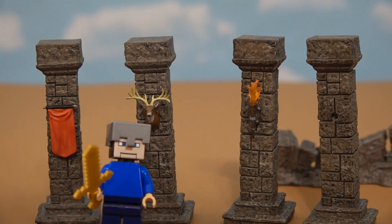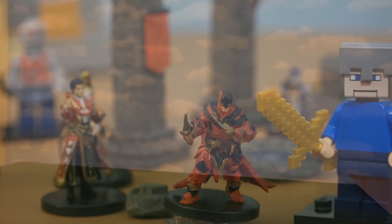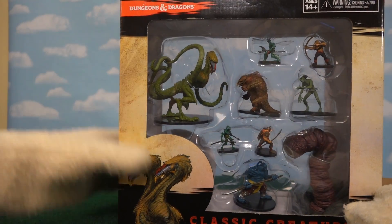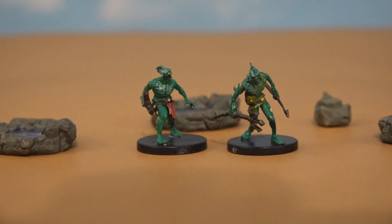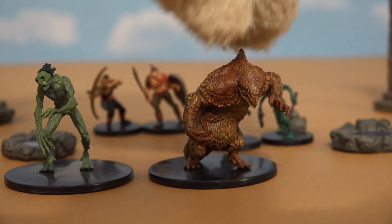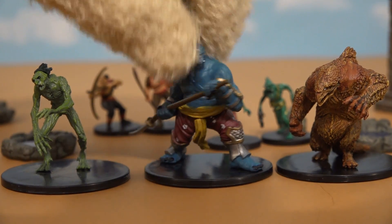Now we just need some monsters to slay! It begins! And these monsters come to us straight out of the classic creatures pack from the Dungeons & Dragons playset! Just look at all these guys! This playset gives us these little mermen here! We also get orcs! We also get this owl bear monster, which is half owl, half bear! And you can't forget this guy, the ogre mage!